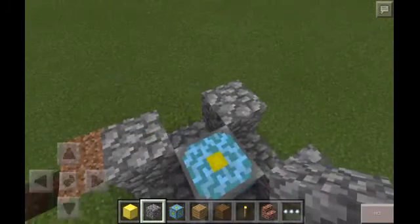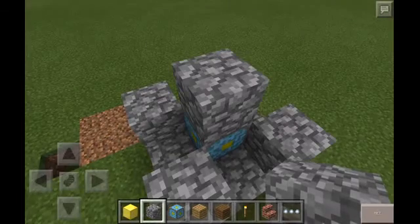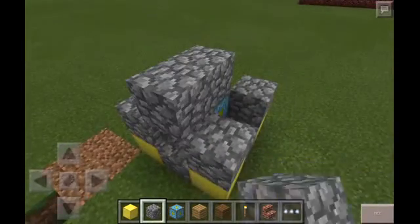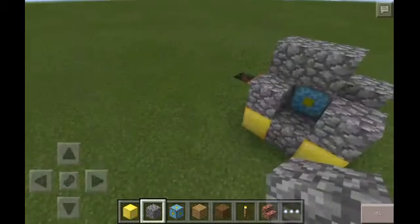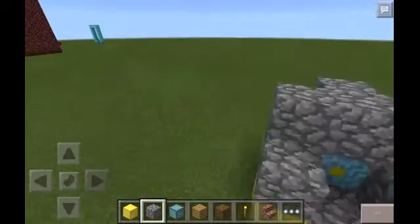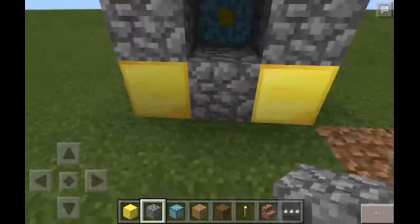Then you put another cobblestone on top of the nether core, right there. Then you make another cross — that's all you have to do, make another cross. Almost done. Bada boom bada bing — you're done!